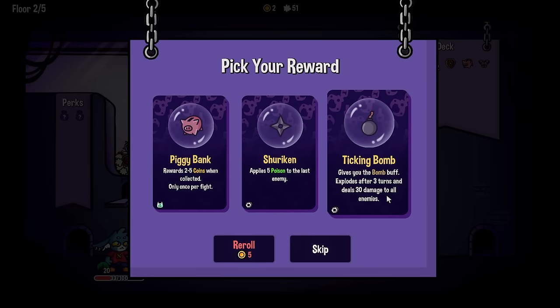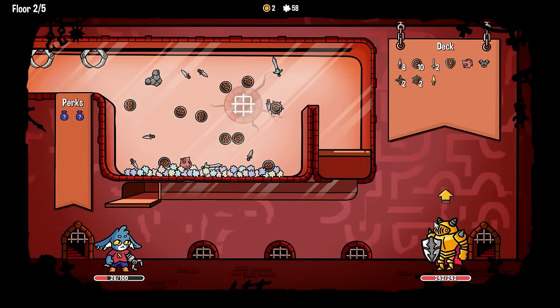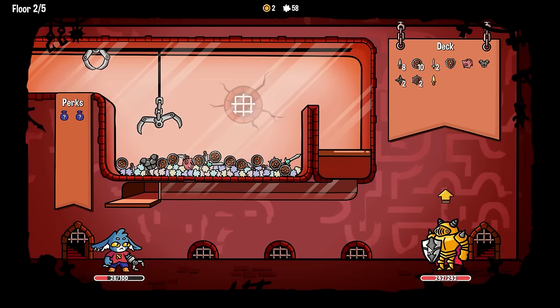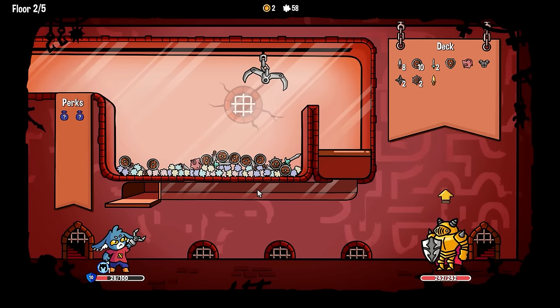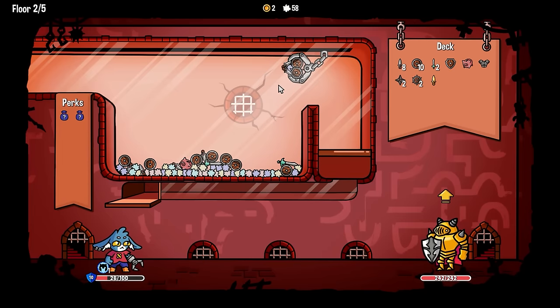Another shuriken. Ticking bomb. Let's get another shuriken. Going into the boss — you're going to buff yourself. Good for you. I just want to get some buffs in here. I'm sad that I didn't get to start with my shurikens. That was not a bad haul — two daggers, shield, spiky shield.